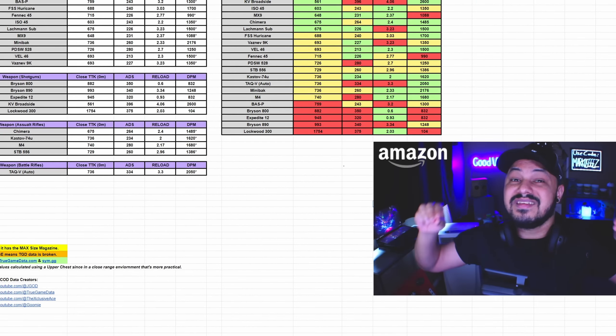We look at the Lachmann Sub, aka the MP5. It's always been a phenomenal choice, though it does fall short in its reload speed when using the 50-round magazine. Note that all of these weapons are using the maximum magazine sizes so that we can get the highest DPM value possible, and realistically that's usually what you're going to want to run. We also go into the yellow TTK weapons: the Hurricane, the Vaznev, the Vel, etc.